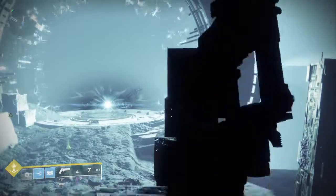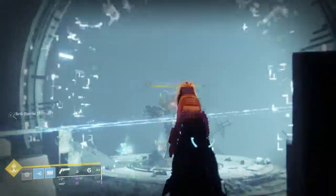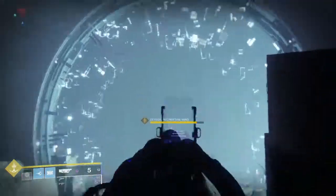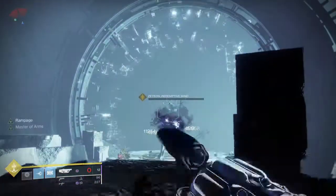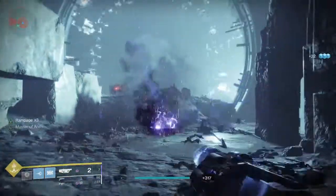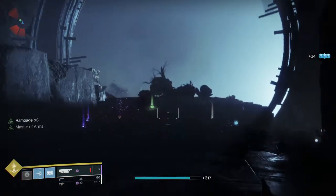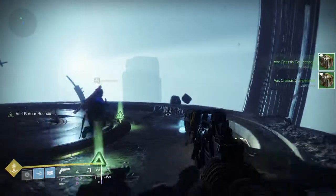Once you get to this portal — this is the raid portal if you didn't know — there should be an army of Vex coming through. What you need to do is beat wave after wave of Vex until the boss arrives. After you beat the boss, he should drop an exotic engram, which is actually the beginning of the exotic quest, called 'What's This, What's This.'